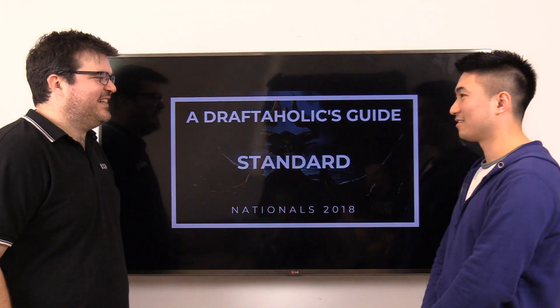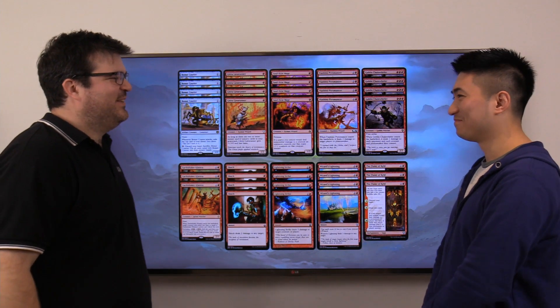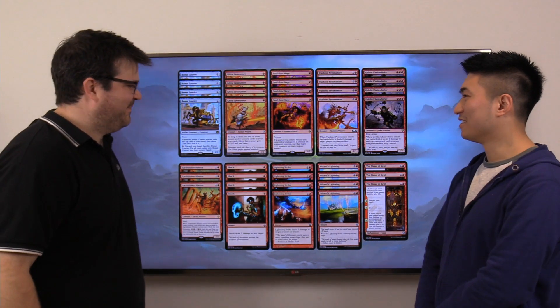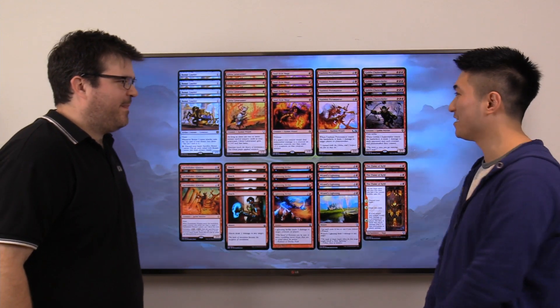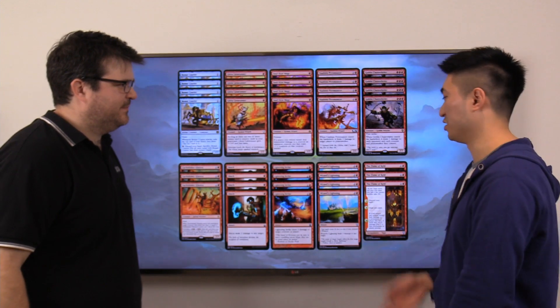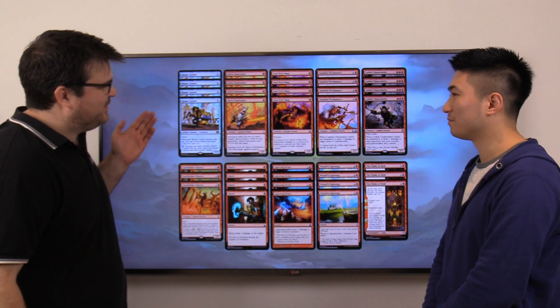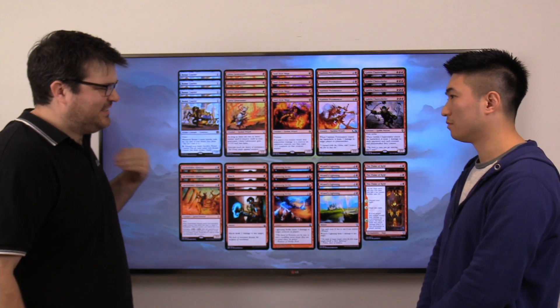We're going to talk about a deck that we might see at Nationals. It's been around for a while — the red deck. Mono red is a very traditional archetype. It is the quintessential aggro deck. You play a bunch of creatures on curve, you cast removal on things that get in the way, and you can use them to finish off your opponent. We've got a lot of creatures that have been around for a while — Bomat Courier, Skirk Mage, etc.